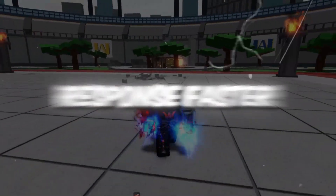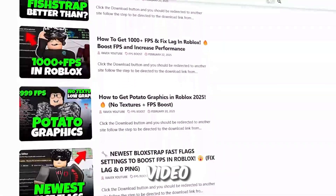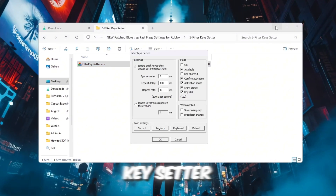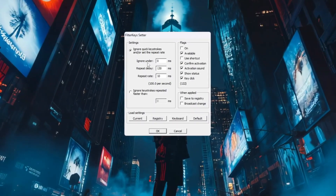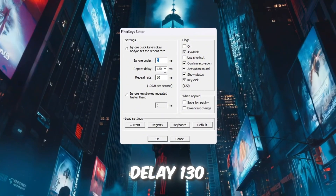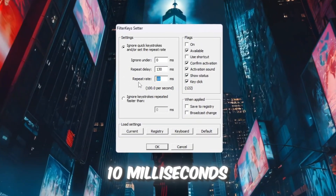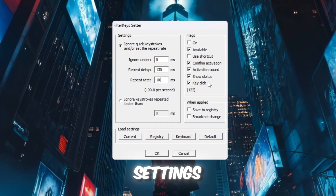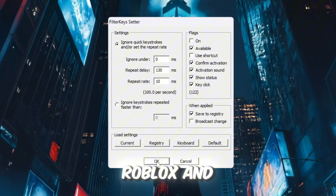Step 6: Make keyboard response faster for gaming. You can get all files from the official website — link in the description. In Roblox, even small keyboard delays can affect gameplay. To fix this, we'll use Filter Keys Setter, a tool that reduces keyboard input delay. Open the program and change these settings: Ignore under 0 milliseconds (no delay before detecting a key press), Repeat Delay to 130 milliseconds (keys respond quicker when held down), and Repeat Rate to 10 milliseconds (keys repeat faster when pressed continuously). Check the box on the right to enable the new settings, then click OK to save. This makes your keyboard respond instantly, giving faster reactions in Roblox and other games.